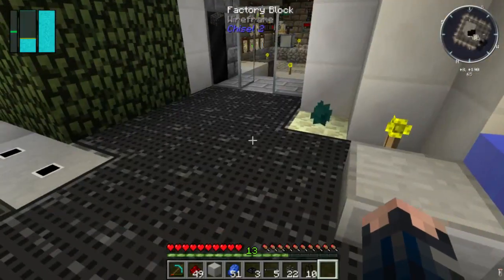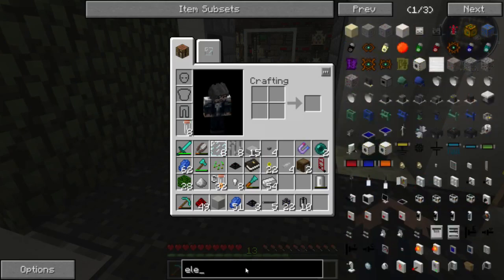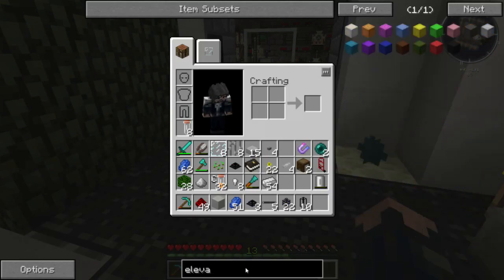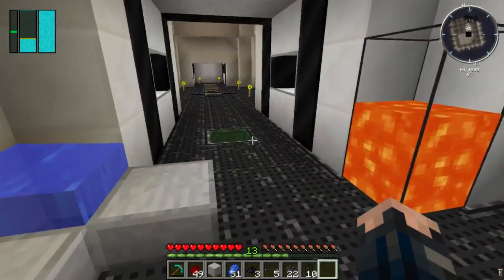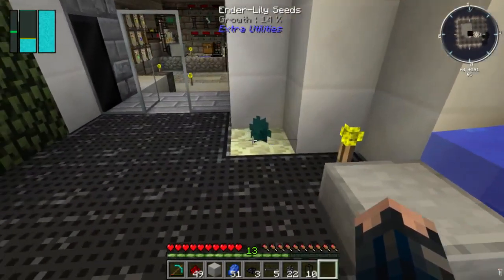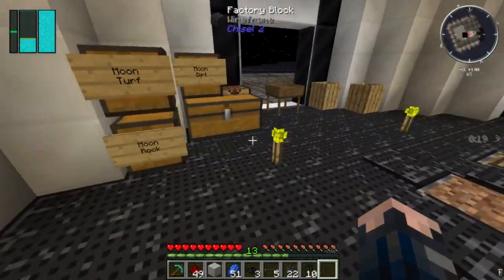Let's do the airlock alternative - they suggested I use an elevator block. All it requires is wool and enderpearl. You'll eventually get two enderpearls from your enderlily seed eventually.